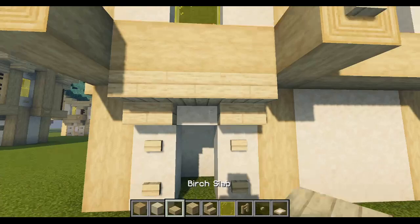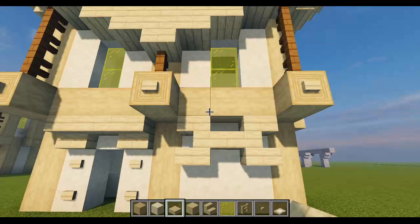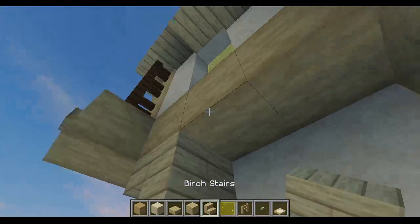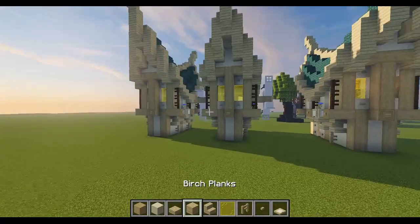When I was first building this I really didn't like how these walls looked, so I came up with a solution: I take some birch stairs, put them upside down, a birch slab in the middle, two on the outside, to make this little H-shaped thing, then put a birch fence on it — I think that looks cool. We're going to do that for the three remaining sides where we don't have our door.